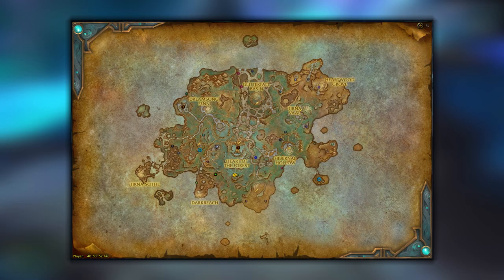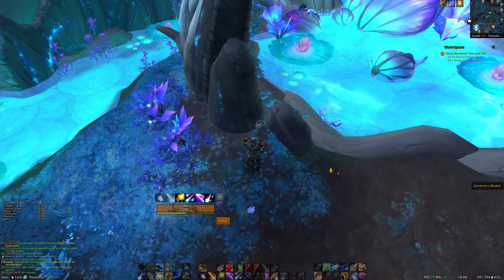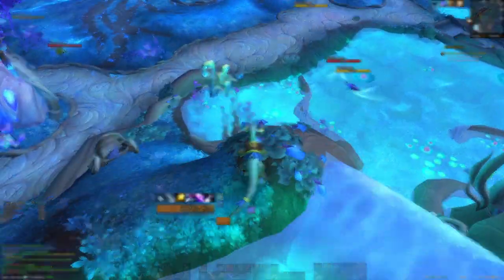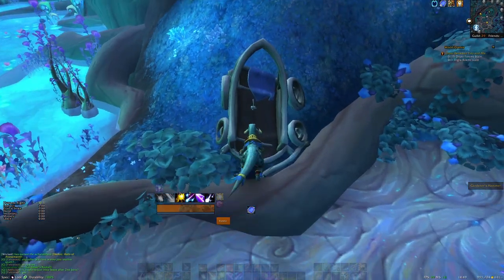We're going to start at 40.52 for our first item. This is where the Gardener's Basket is found right here on the edge of this fountain. Next, hop down over this little cliff to 39.54 to pick up the Gardener's Hammer. It's in this little broken cart right here.